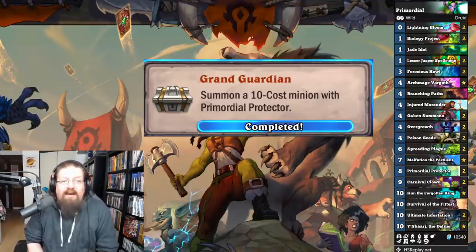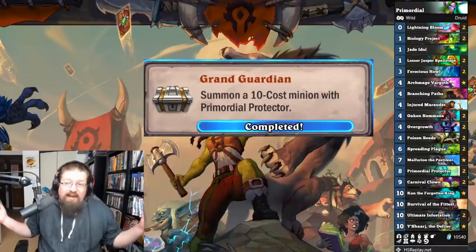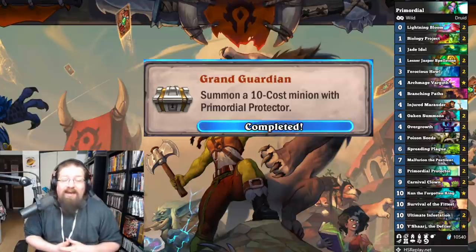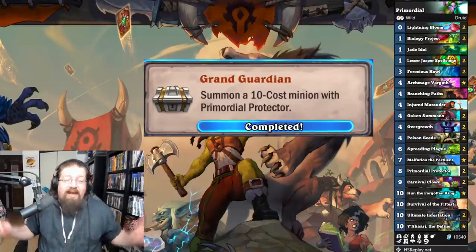'Grand Guardian' — summon a 10-cost minion with Primordial Protector. I recommend playing Druid with Survival of the Fittest. I did Clown Druid in wild; you can run Ultimate Infestation as well. Just play Primordial Protector, draw your 10-cost spell, and you're done. And that's every achievement.